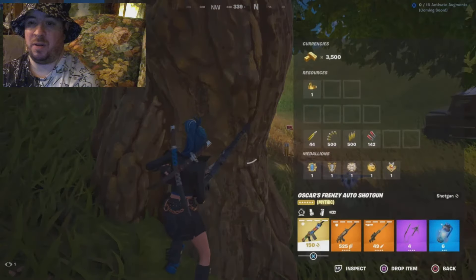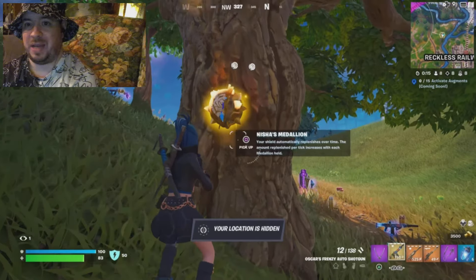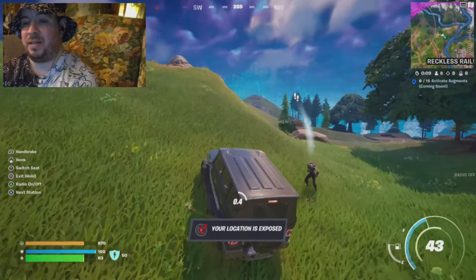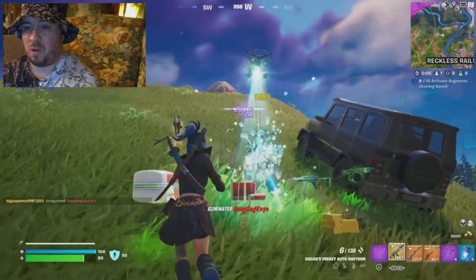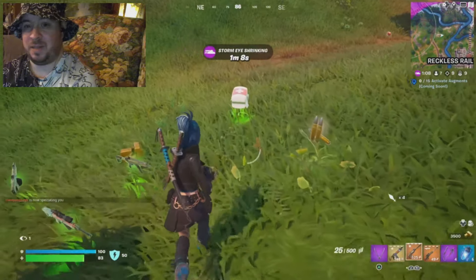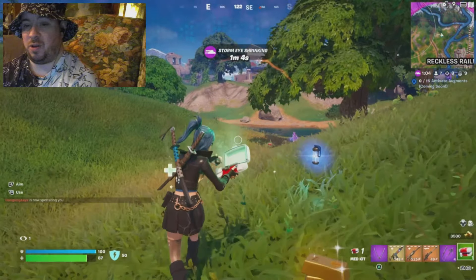I considered dropping the medallions but with only eight players left I decided to keep them. If you have all five medallions in Zero Build, you need to be in a car, inside a building, or have some kind of cover at all times — everyone will know your location and you'll get sniped and pushed by everybody in the lobby. Protection and cover are essential.